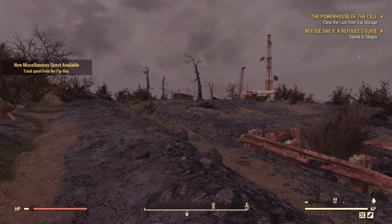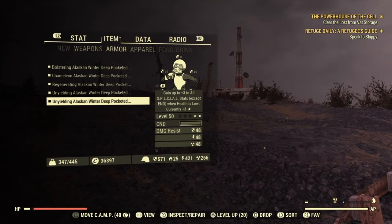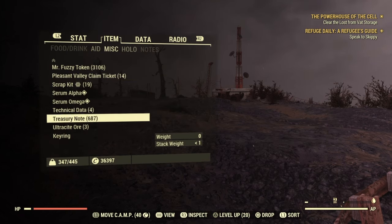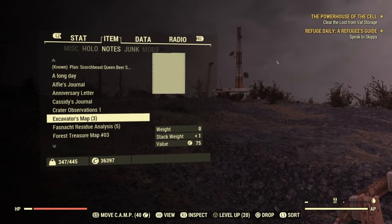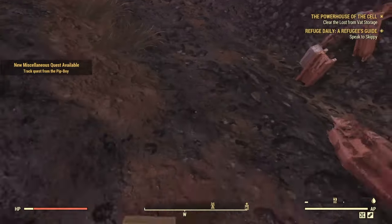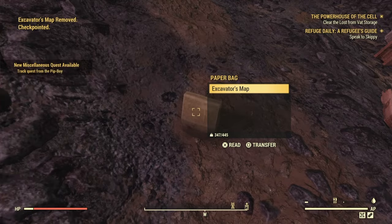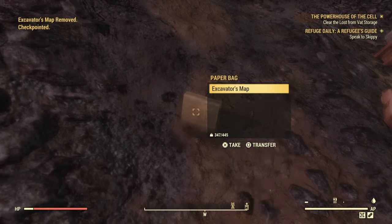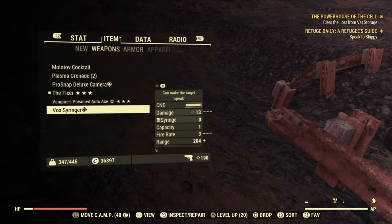Once you're loaded in, you just want to do the same process over. Go to your notes — I thought it was misc but it's actually notes. Look for the map that we just did, drop it, wait for it to drop, then do the same process: back out of it, pick it up. It marked it on the map once again.